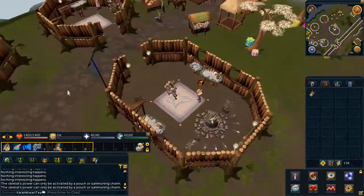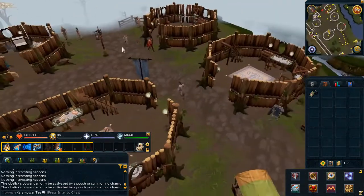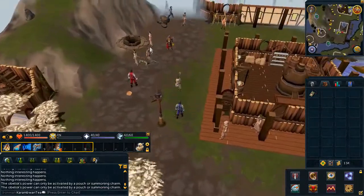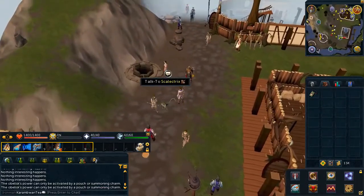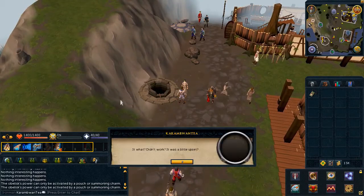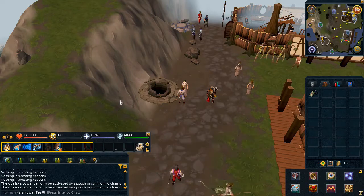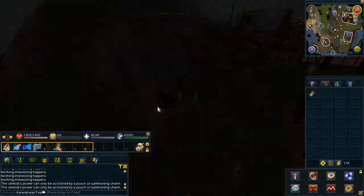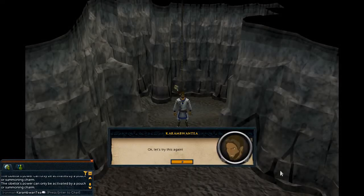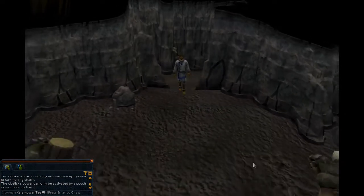Lastly, head back to the wall and speak to the NPC. A cutscene will now start, and once the cutscene is complete — quest complete! See you next time.